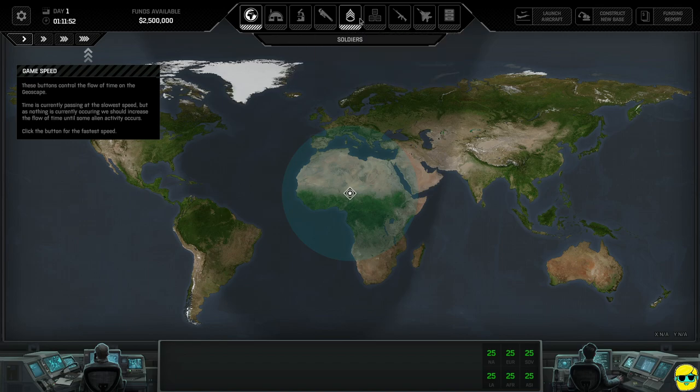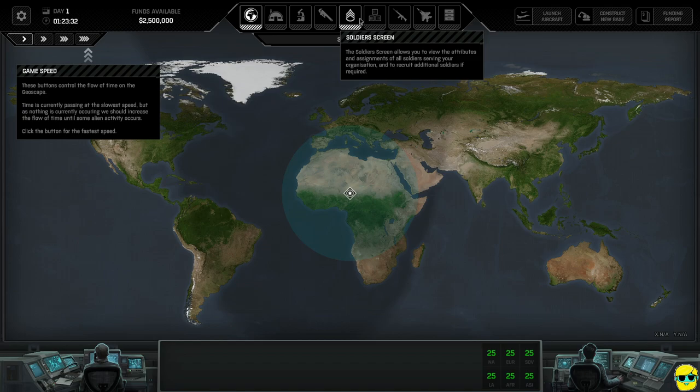From the geoscape you can go into your base, research, and engineering. Research is absolutely vital to XCOM-based games — we're going to learn new technology, research alien artifacts and corpses to develop more weapons, armor, and vehicles. Engineering is where we make those things. Soldiers is where we can see our team. In this game, leveling up, medals, and promotions happen automatically — this is just where you manage your troops, change their loadout, look at stats, and see hit points.